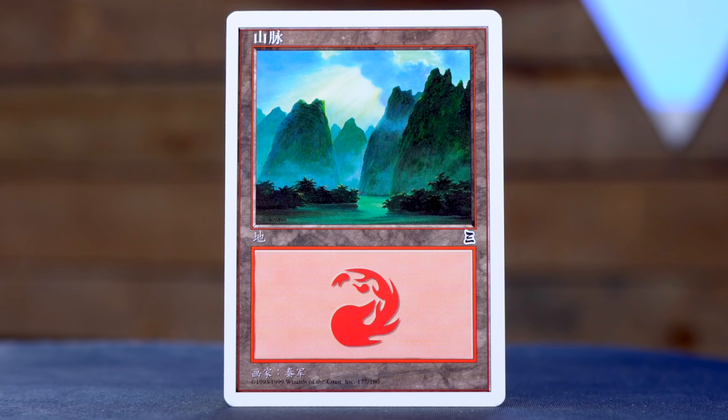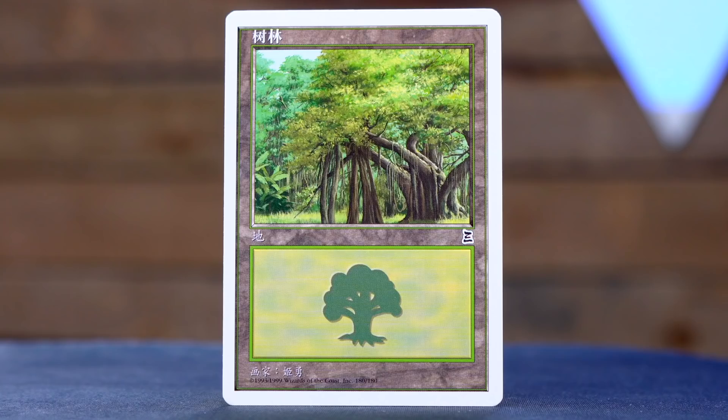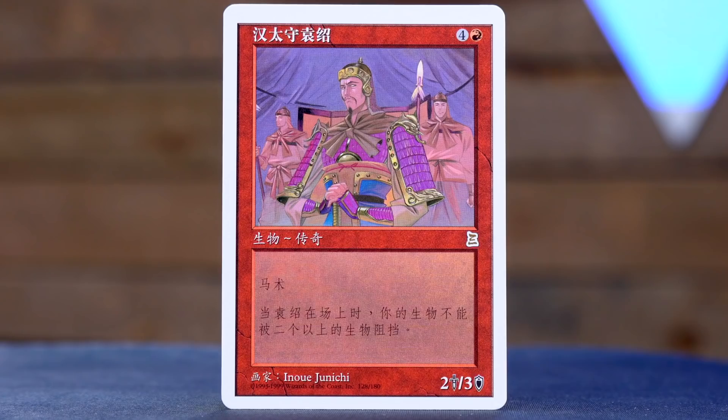We have a mountain. It's a very pretty mountain — a lot of green in it. I like this mountain a lot. And our final card is a forest. Two basic lands. It's a very nice forest. So I guess Yuan Shao, the Indecisive was our rare. It was hard to see the color of the expansion symbol, but yes, that is our rare. So two uncommons because there's only 10 cards. Five commons, two uncommons, a rare, and two basic lands.